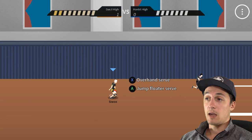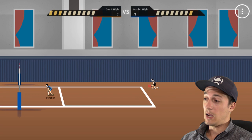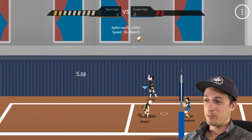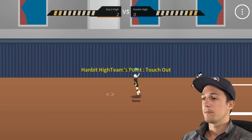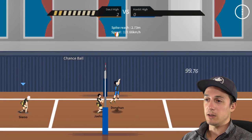This game is pretty raw, I'm gonna be honest. Overhand serve or a jump floater — I don't have a jump spin yet. We're gonna miss some serves. Can I aim where I spike it? Comment down below if I can aim where to spike it. I'm going to jump from way back — there's a pound — so it's all timing. Not sure what 'chance ball' means.